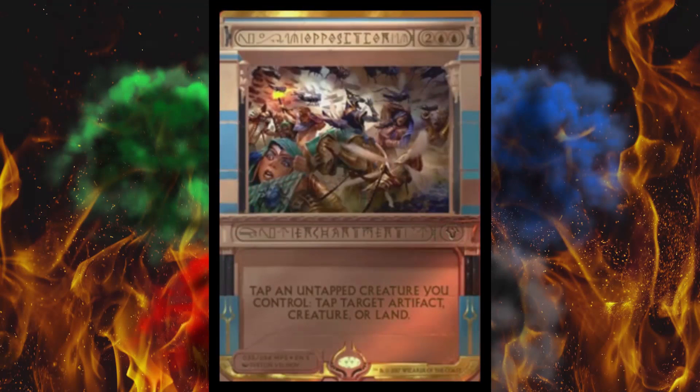Next up, Opposition — another blue enchantment. Tap an untapped creature you control to tap target artifact, creature, or land. Could be yours or theirs. It didn't make it into my tap-dance deck because it's just not that good — that's more about untapping than tapping, and you can tap at will anyway. The artwork looks freaking amazing though. The first few versions of Opposition — from Legends, Urza's, Seventh Edition — all look like crap. The Seventh Edition one looks like they're doing the Dragon Ball Z Fusion Dance. It's about a $4 card, which is a shame because this artwork looks so amazing.